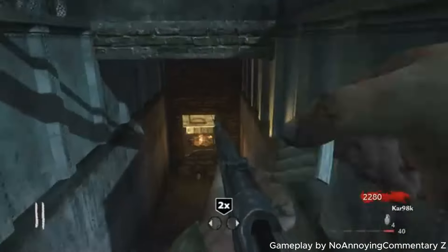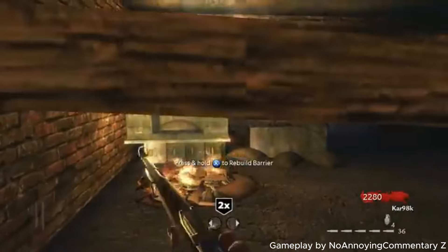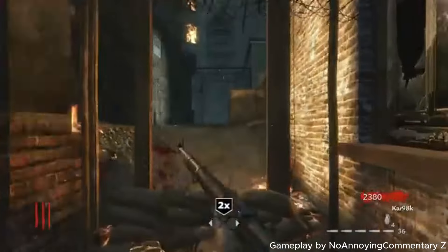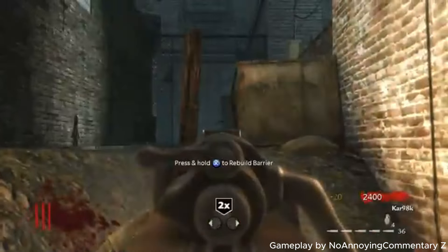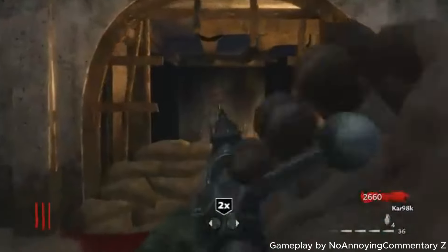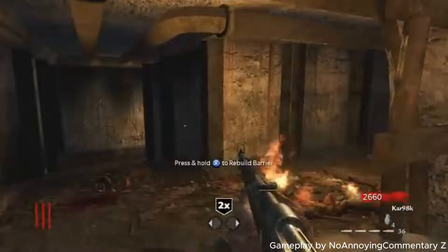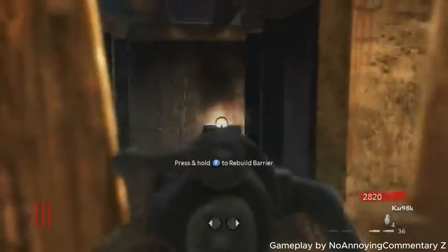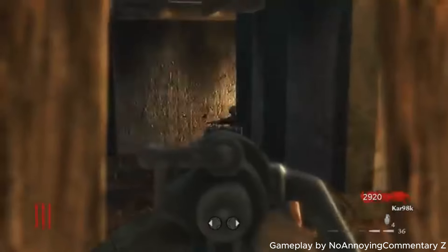Originally you were just four marines whose plane crashed and you found yourselves in this weird bunker. As the years went by, we got more maps like Shi No Numa and Der Riese, which was the last World at War map. You also had Asylum, which has a really cool toilet easter egg — we'll get into that in the easter egg category.